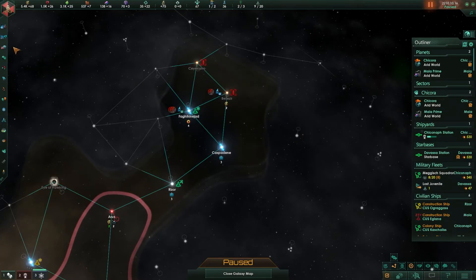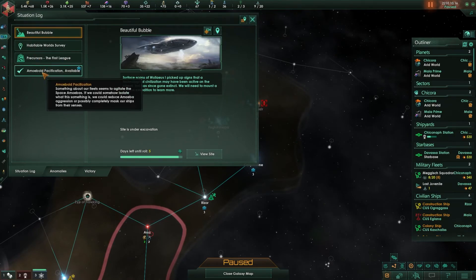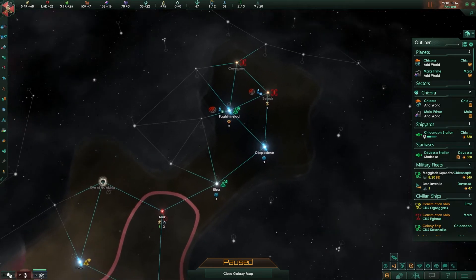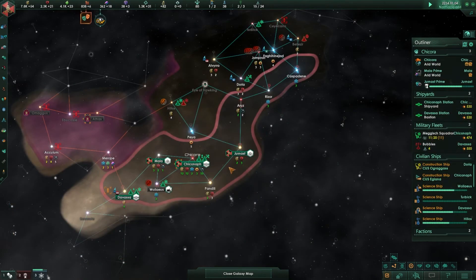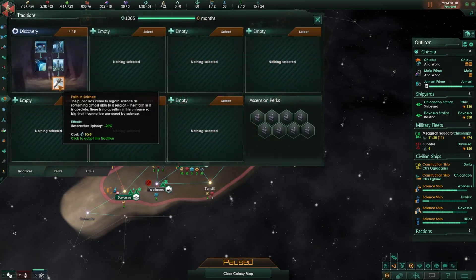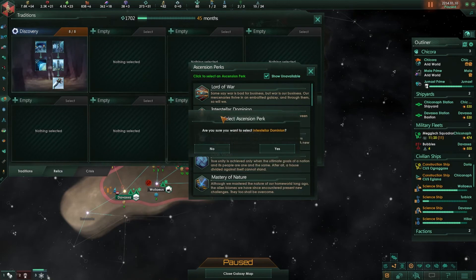My expansion has been stalled in this game — I've got a hostile amoeba here and a hostile empire there, and hostiles in another direction too. There is a special project: amoeba pacification is available. I'm going to research that so I don't have to fight my way through all of them with my fleets. I get to name my juvenile amoeba — I like Bubbles. My final tradition in this group is available, and by accepting that I now get an ascension perk. Since I'm so short on influence, I'm going to take Interstellar Dominion to help my expansion by cutting the cost a little bit. It's one of my favorites — I take it almost every game.